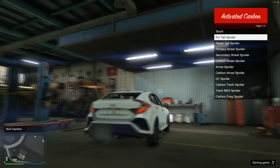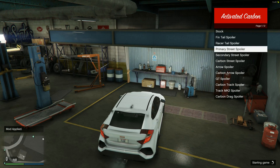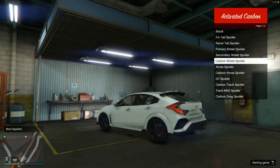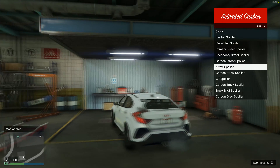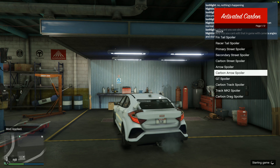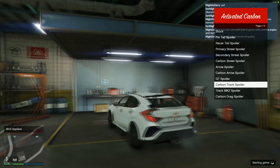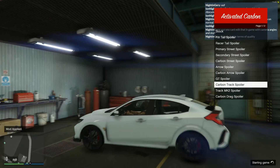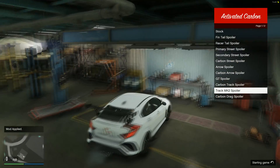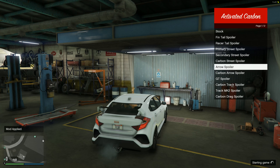Spoilers — we've got fin and race options. I really want a back spoiler to be honest. There's a boot spoiler, and one which looks okay. Carbon arrow — same thing but in carbon. There's one that looks a bit out of place at the side angle. I think I'm going to go with the carbon arrow spoiler.